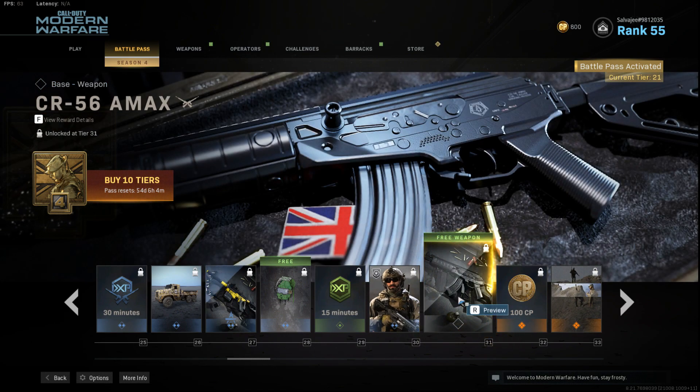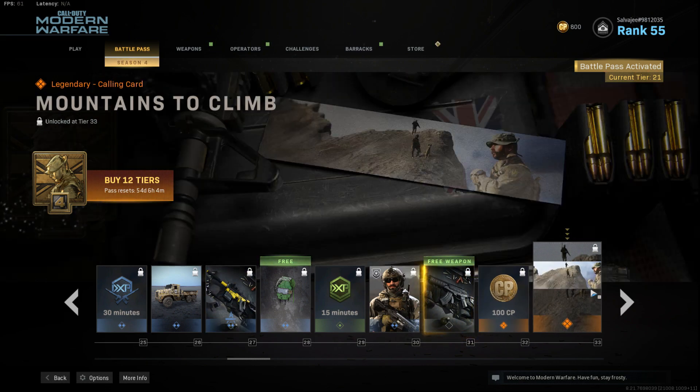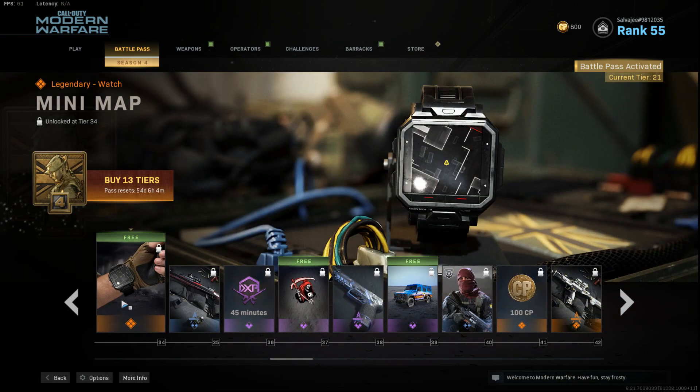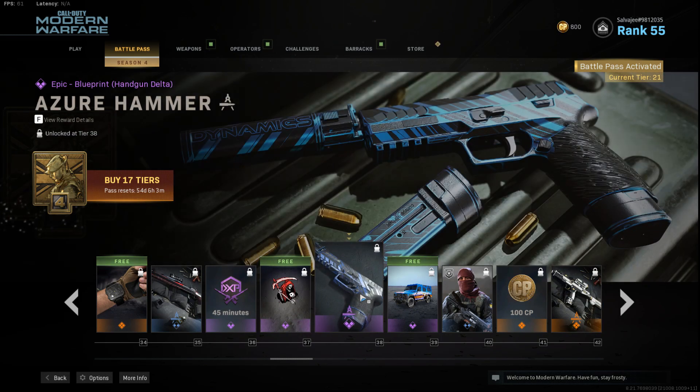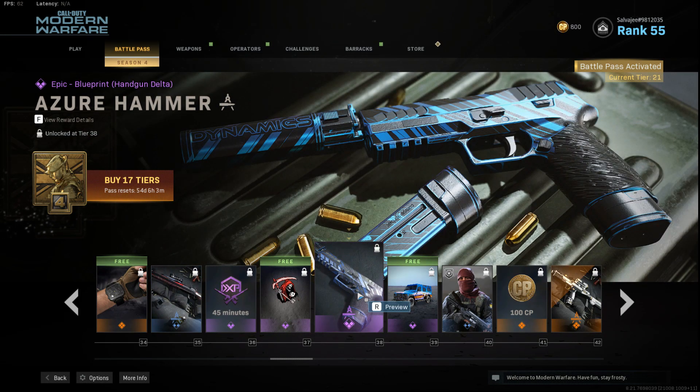Then we have the CR56 AMAX — this is a base weapon, and I believe this is a new assault rifle. We have more COD points. We got a new watch — yo, if this is a minimap watch I'm probably gonna put this on; I'm tired of my Tamagotchi. We got the Old Growth marksman rifle, which I believe is the Kar98k. Then we have the Azure Hammer handgun delta, which I believe is the Deagle.